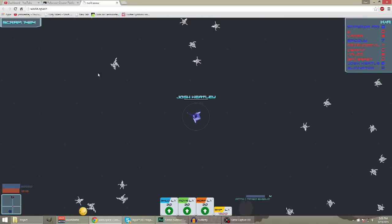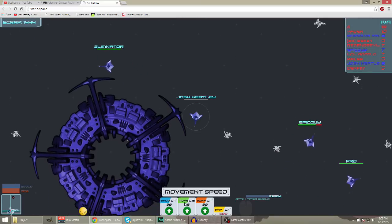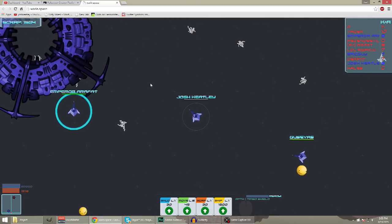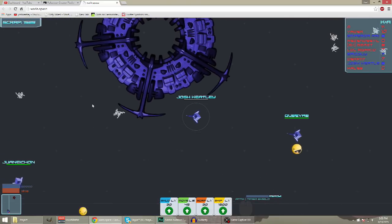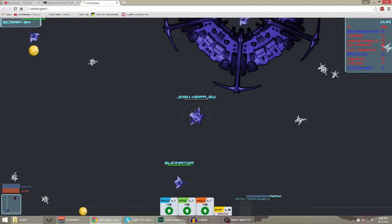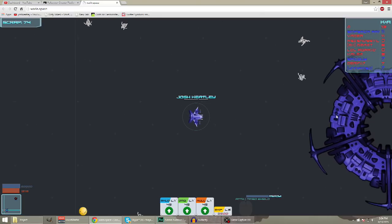Right now I have all these things I can upgrade: my shield, my movement speed, or my passive scrap. My strategy is I don't upgrade anything at the beginning - I just upgrade my ship. I'm going to go to the heavy fighter because I really like that it has the shield. Now I am much slower but I have a lot more health.